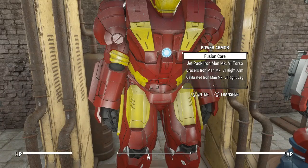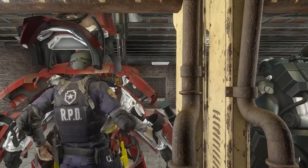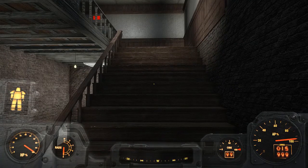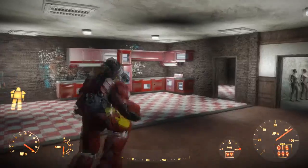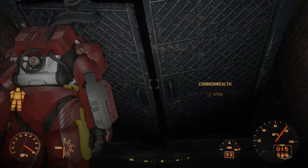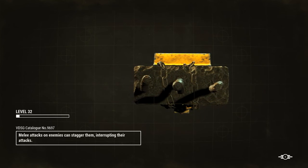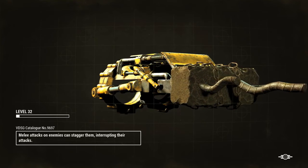Now we are just going to go ahead and hop in this armor and show it a little bit in action. Of course you climb into the power armor, and nothing fancy with the HUD — there are overlays available you can get; I do not have any for power armor, I do have some for a different mod. This is the armor in action as it moves around. No Iron Man armor would be complete without some jetpack capability, and all the variations do have a jetpack add-on that you can equip.